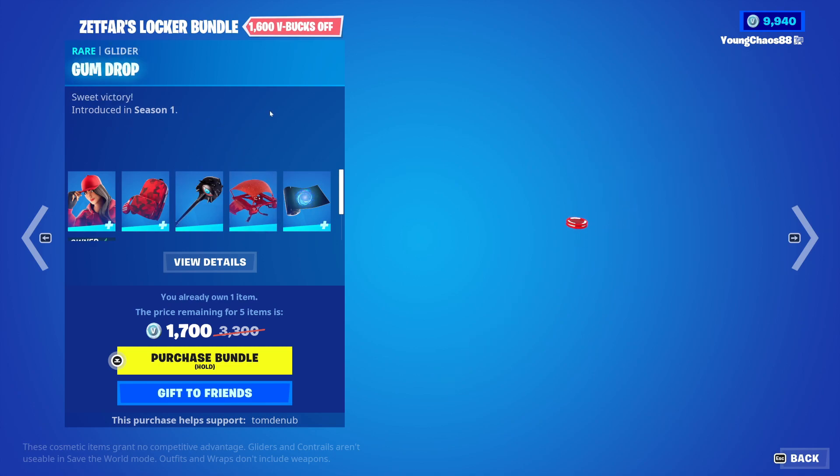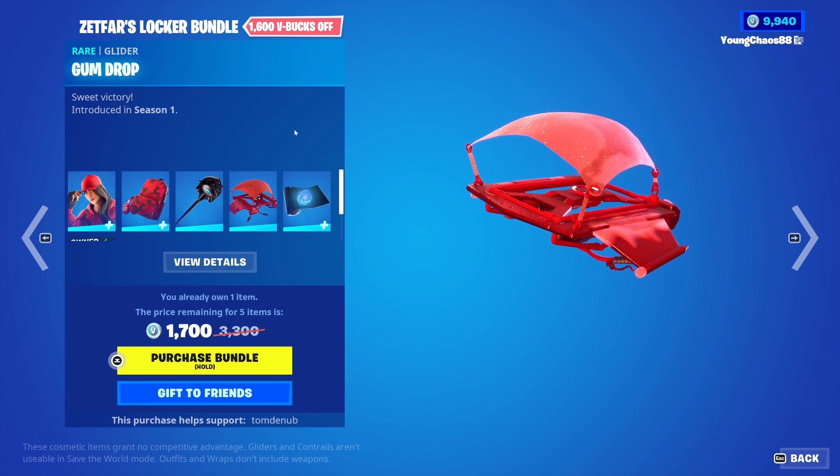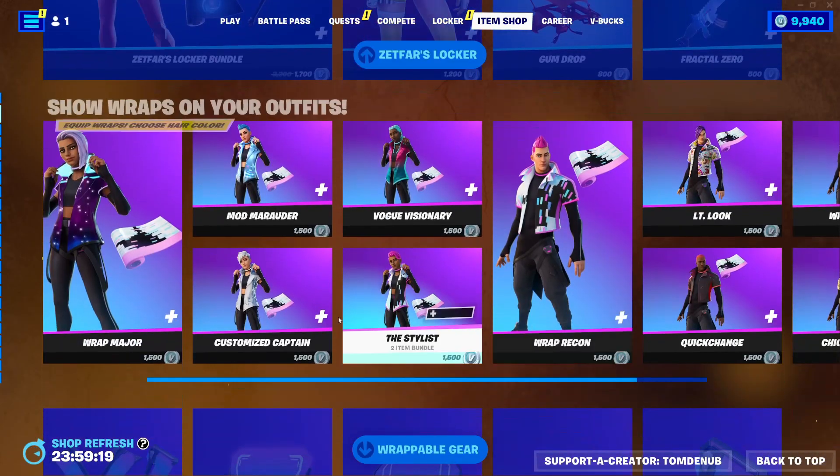We have Vision, a rare harvesting tool, 800 V-Bucks. The Gumdrop, another rare glider, 800 V-Bucks — nice one there, and I believe this one's also pretty rare. And we have Fractual Zero wrap, 500 V-Bucks. And Lama Belt and a Promo, 800 V-Bucks, to go buy everything else separate.